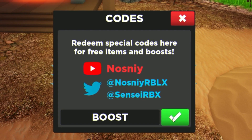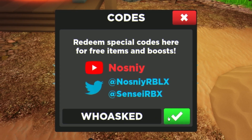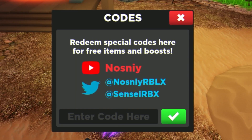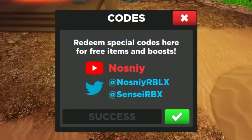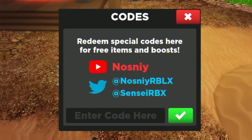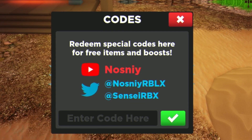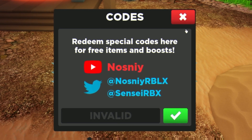After that we have GoodBoost, then the code WhoAsked — redeem that for a Speed Potion. Next is the code Quirky, then Amogas — surprised I haven't redeemed those yet. After that we have GoodSource, and finally we try Spring2022 — I didn't expect that one to work, and it comes up invalid.